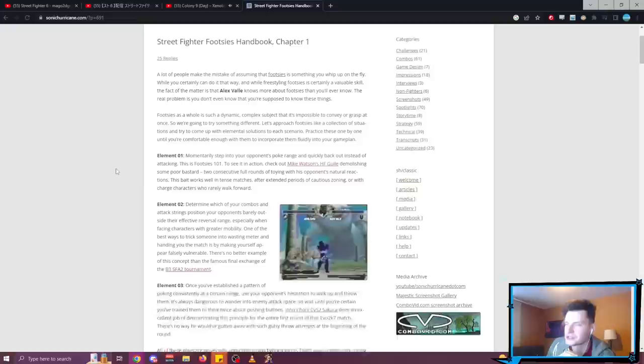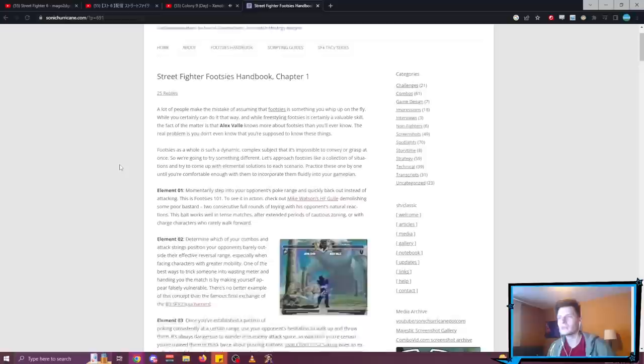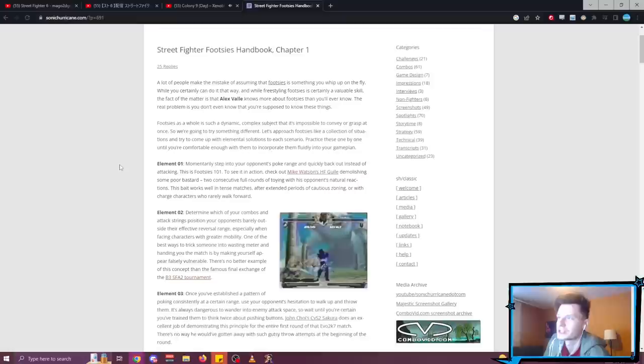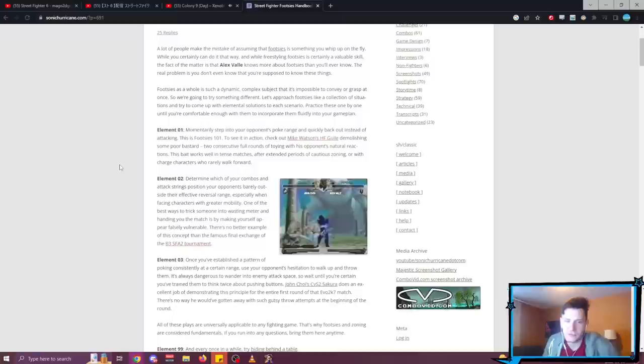For this video, I'm going to talk about chapter one — there are three big elements and I'll show you examples in Street Fighter 6. A lot of people make the mistake of assuming that footsies is something you whip up on the fly. The real problem is you don't even know what you're supposed to know. Element one: momentarily step into your opponent's poke range and then quickly back out instead of attacking — you walk into the range where they want to poke you and bait them to use that poke.